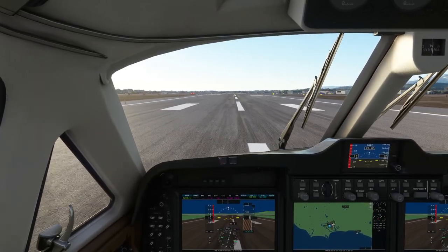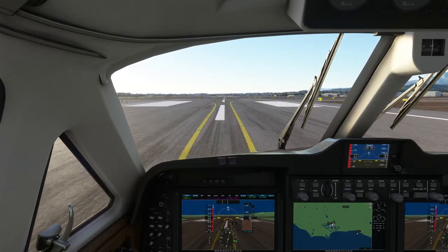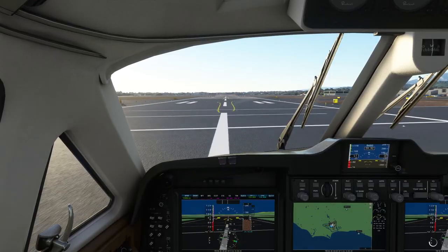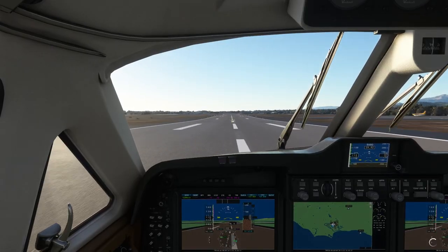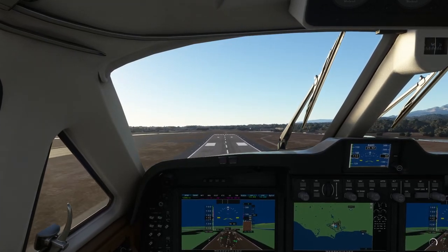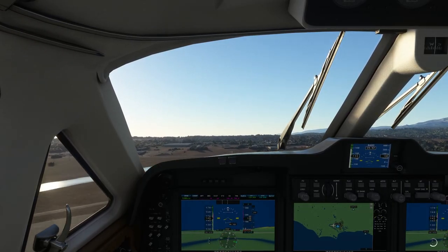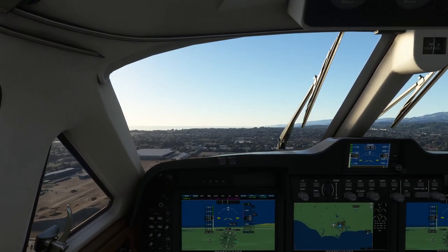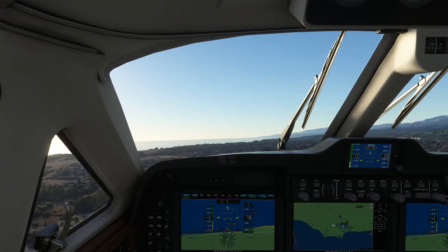Full throttle — giving it a boot full of right rudder to hold the center line, because you've got two engines fighting against you with torque. It picks up speed incredibly quickly with both propellers biting into the air. We rotate at about 90 knots — it's a big heavy plane. Gear up. It's very slippery through the air and therefore very fast. Flaps up.